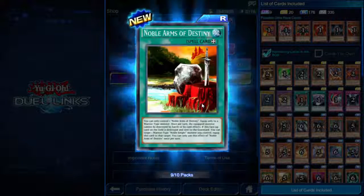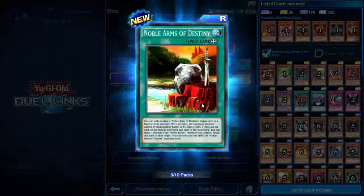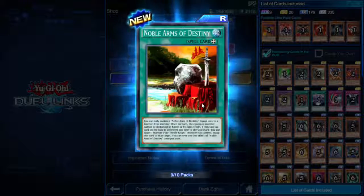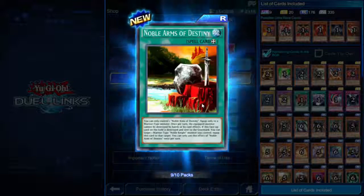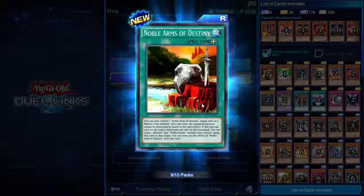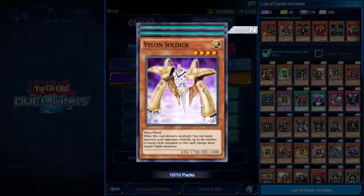Noble Arms of Destiny — equip spell. You can only control one. Equip only to a Warrior monster. Once per turn, the equipped monster cannot be destroyed by battle or card effects. If this face-up card is destroyed and sent to the graveyard, equip it to a Warrior-type Noble Knight monster you control. Use this with those Noble Knights that destroy their equip spell to use their effects — you give it up, get their effect, and it just reattaches same turn. They're suddenly immune to battle and card effects again. That's crazy.